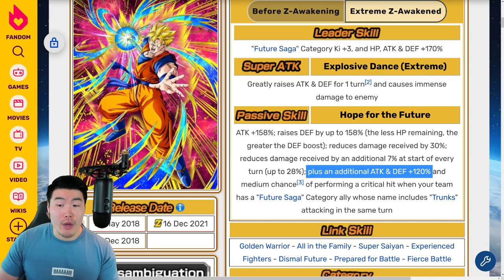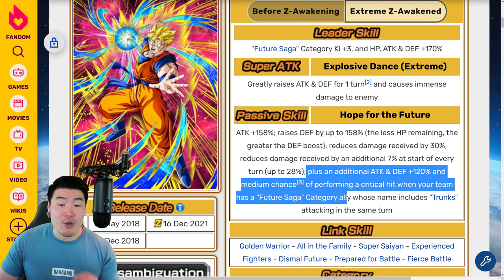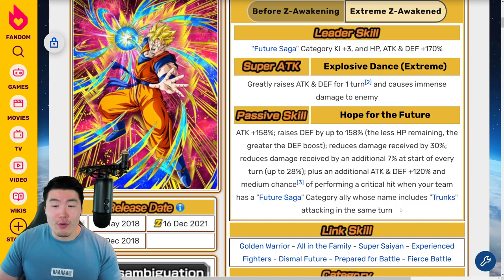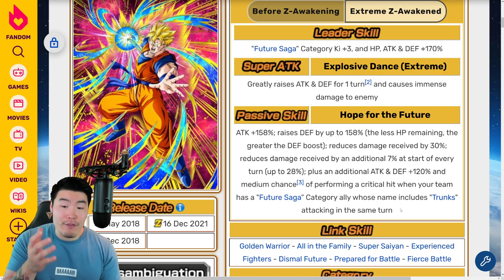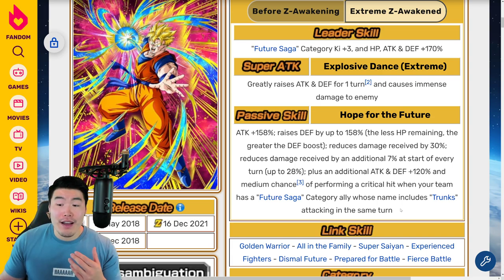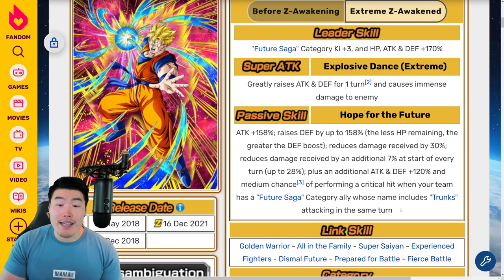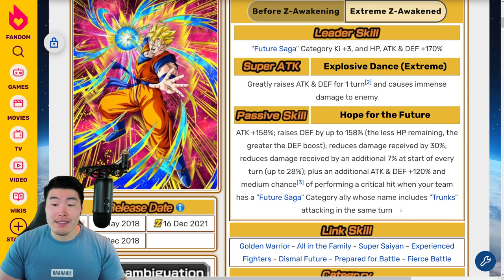Plus an additional Attack and Defense plus 120%, and medium chance of performing a critical hit when your team has a Future Saga category ally whose name includes Trunks attacking in the same turn. If you want to get the full passive and full potential of this unit, you will have to run him with a Future Saga Trunks, or at least a card that has a Future Saga Trunks in it. The good thing is there are many Future Saga Trunkses to choose from, so it really shouldn't be that hard to fulfill this condition. When he has his full passive, he is going to be extremely powerful — he's getting a huge Attack Boost and a lot of Defense on top of the Damage Reduction, so he's going to be up there with some of the best Tanks in the entire game. He also has a medium chance to crit, which is going to help him hit even harder. Overall, I really don't have any complaints about this EZA — I think it's very, very good.